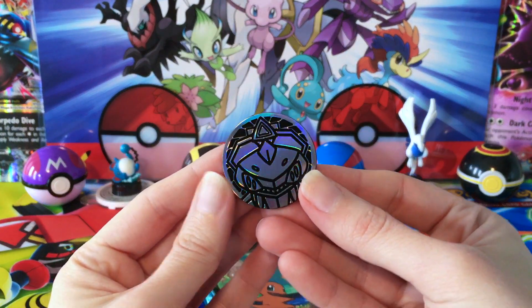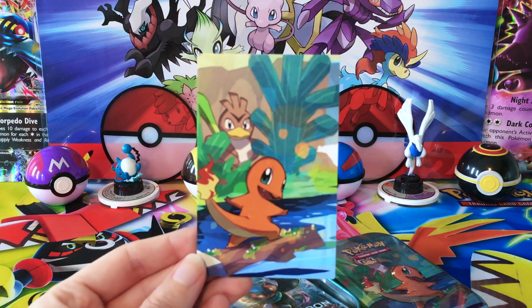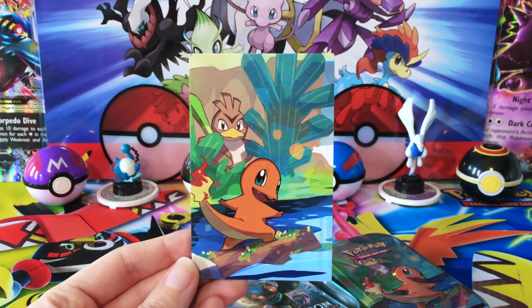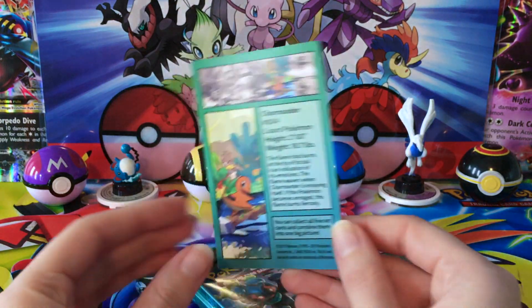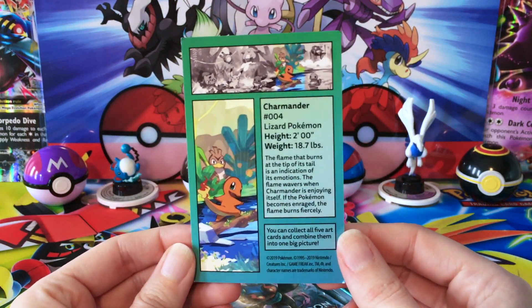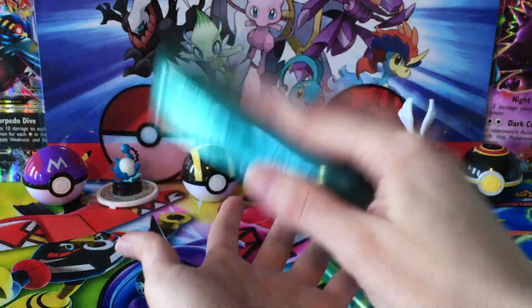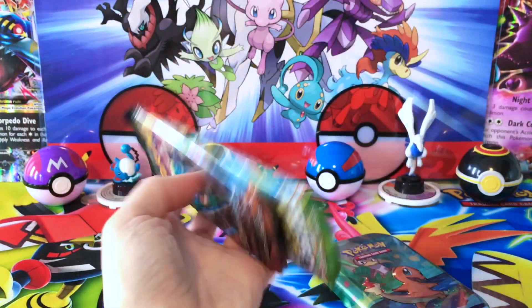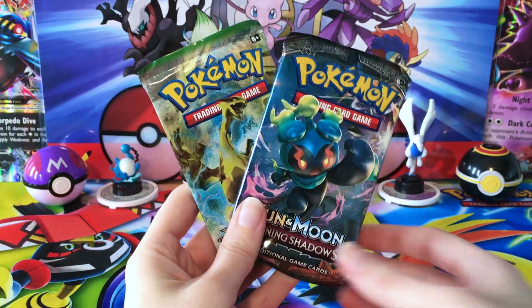We do have one coin, so it's looking like they're all the exact same coin. Our card, which is going to look good next to the other three we have — the Charmander — and the back of the card if you want to go ahead and read that. So again, we have our two booster packs, and they should be Burning Shadows and Fates Collide here, which they are.